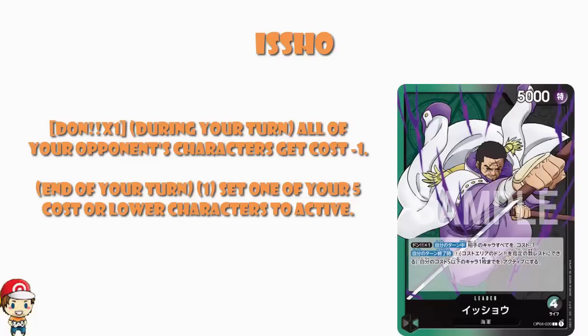However, what it does do very nicely is it allows you to activate a character going into your opponent's turn. There are basically two reasons to do this. Reason number one: remember the general rule that you can only attack rested characters. So what you're going to do here is pay one Don to set one of your characters to active so that they're not rested — your opponent cannot attack them during their turn, essentially protecting them.